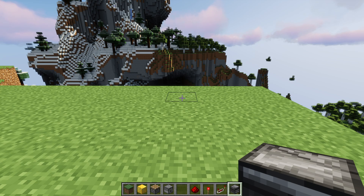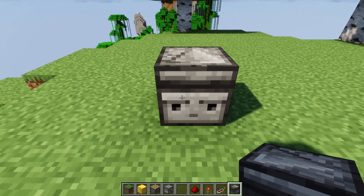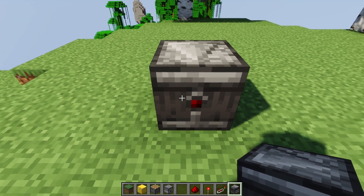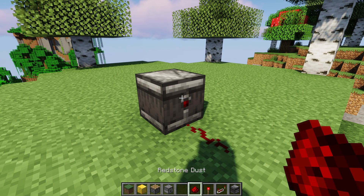Observers are blocks that you can place in the world. They have a little face and it will face away from you the first time you place it. The other side — the opposite side of the face — has a redstone wire here. And this is where you can grab any redstone signals that it generates.